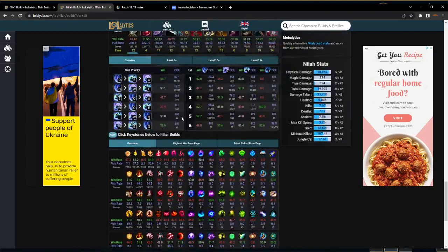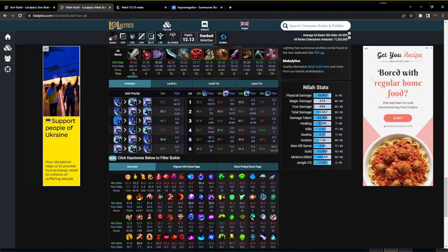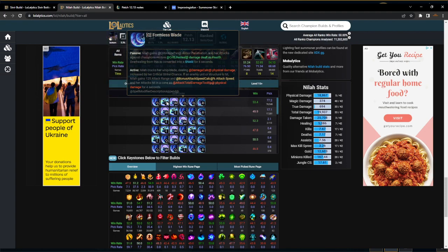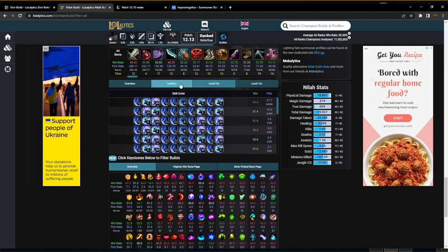Even down here you'll see that my strategy is bad, but I like E-max and then Q second. It's a lower win rate because Q-max kind of sucks — people might not know it, but every time you put your point into Q you're only empowering the actual spell of the Q, not all the auto attacks after. And the auto attacks are where your damage comes from; the empowered Q is not that great.